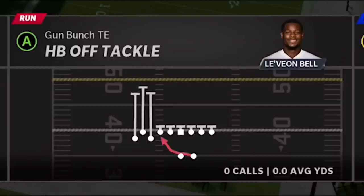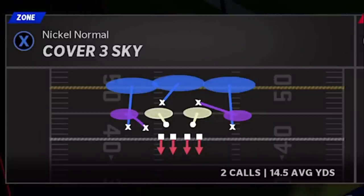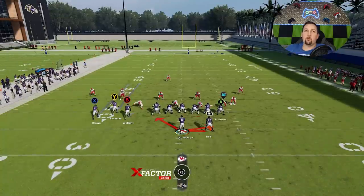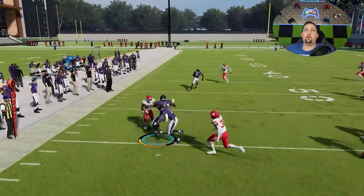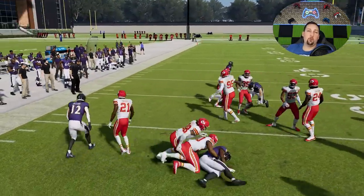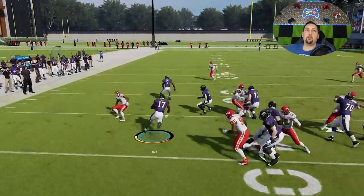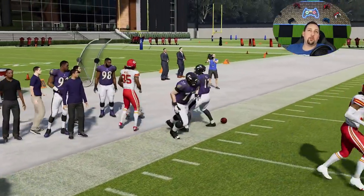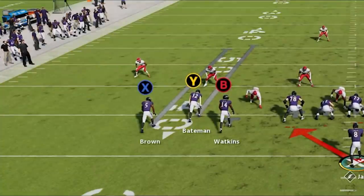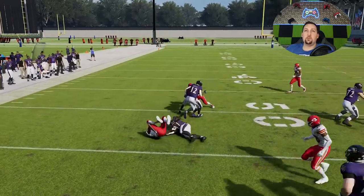Your off-tackle look will be best against things like cover threes and cover fours where the cornerbacks play outside. You can see how there's going to be space out there — against cover three and cover four where the cornerbacks play back, you have a good option to run outside. Any time those cornerbacks play back, there's just nothing but space, and you're getting explosive runs. You've got three receivers blocking out here — against zone coverage there's typically only one or two defenders, a cornerback and maybe a box safety. As long as that defensive end gets sealed by the left tackle, you have a three-on-two blocking advantage.